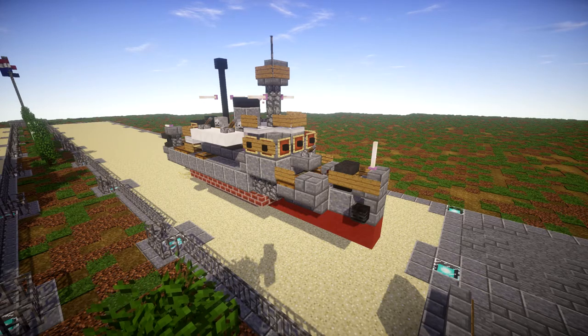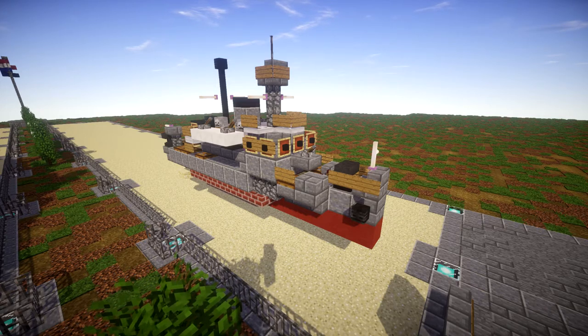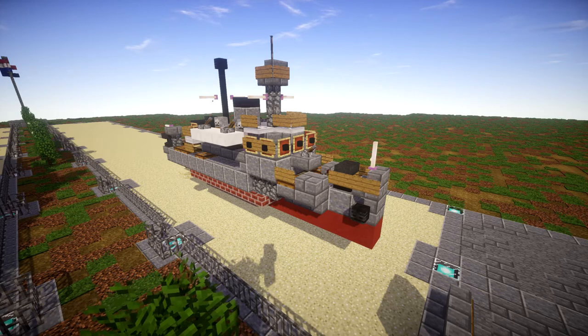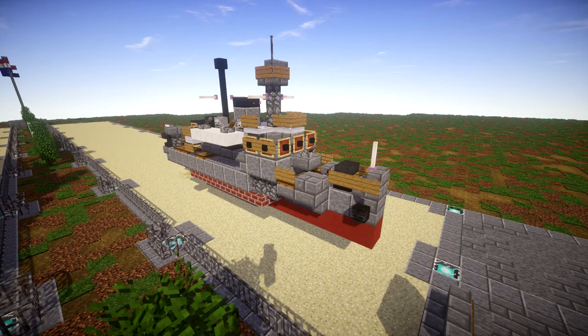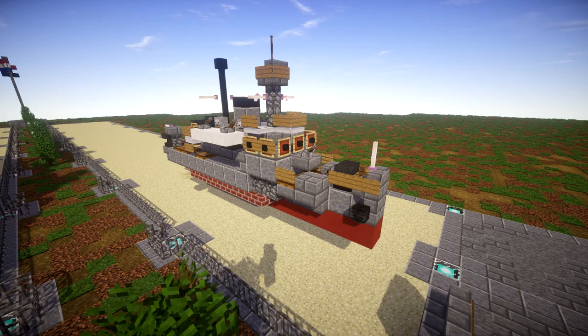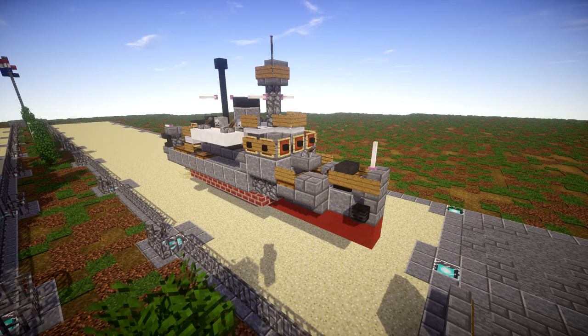The ship avoided detection and made it back by being disguised as a tropical island — branches and leaves were put on it and the hull was painted to represent rocks. Somehow this actually worked and the ship slowly made its way back to Australia. On arriving in Australia in 1942, it was commissioned into the Royal Australian Navy (RAN) as HMAS Abraham Cressen and operated as an anti-submarine escort.